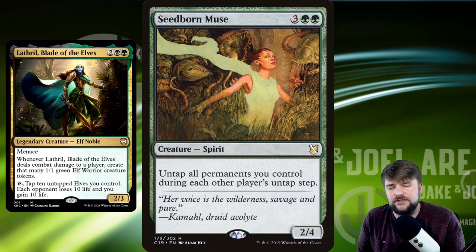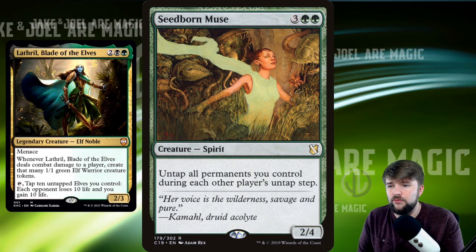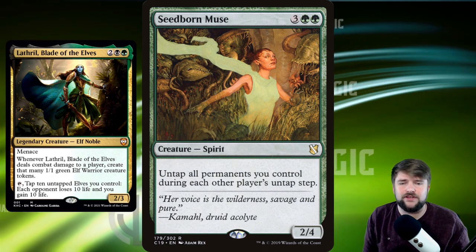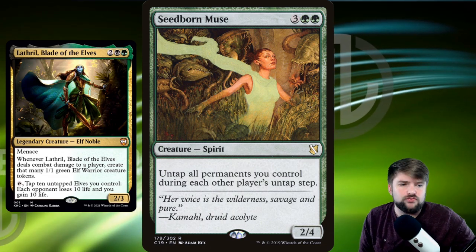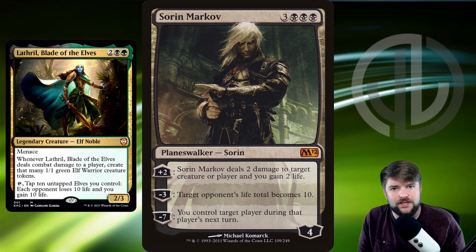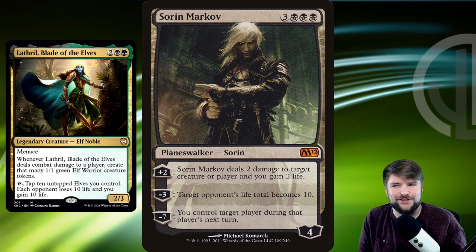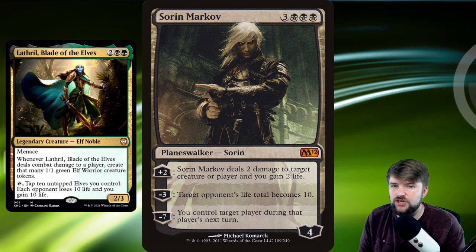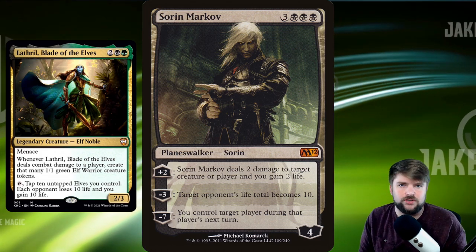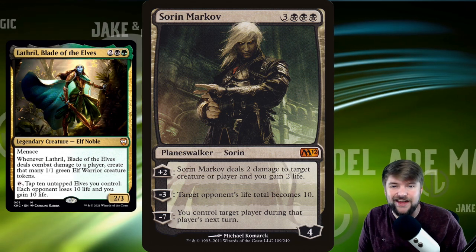Seedborn Muse in this deck is an auto-include. If we tap Lathril at the end of an opponent's turn, it untaps on each opponent's turn, letting us activate it again — that's as good as copying it, because we get multiple activations as we go around the table. The last card I'd run is Sorin Markov — that minus 3 sets a target opponent's life total to 10, making them easy to kill with Lathril's ability. That's the strong base I would set up for Lathril, Blade of the Elves.